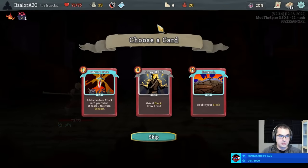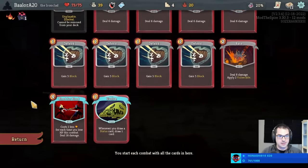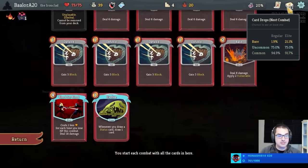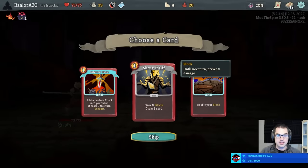Power Potion. Infernal Blade, Shrug, and Trench. I say Shrug, personally — although Infernal Blade's not too bad. Shrug would immediately go a bit better with Bloodletting. I think that's certainly true.